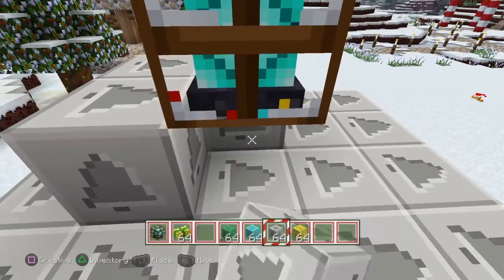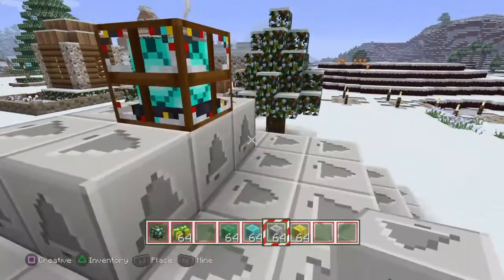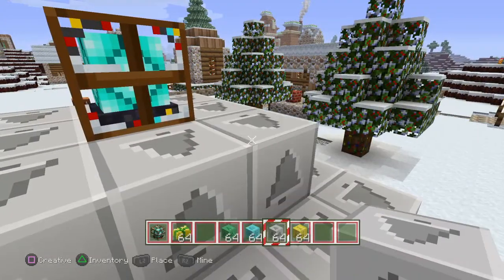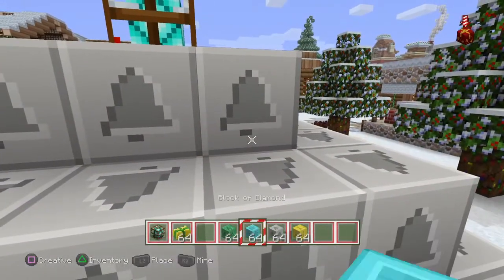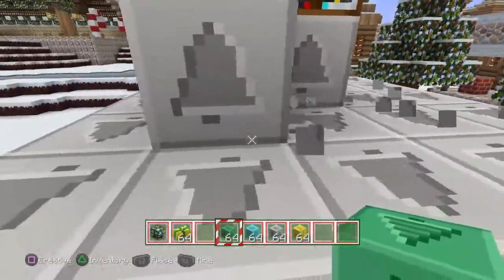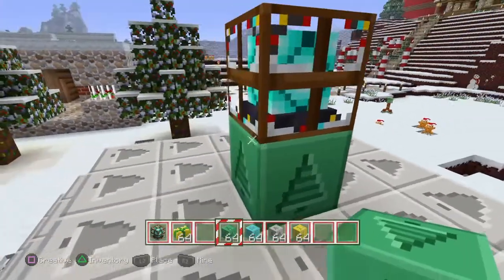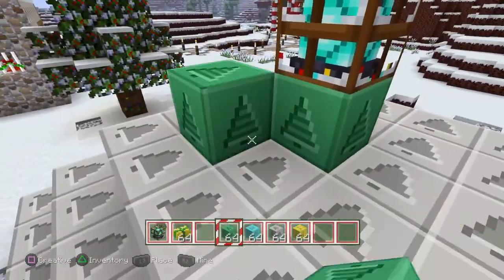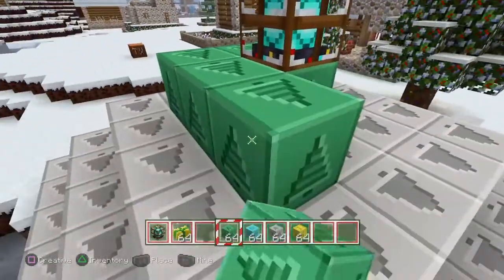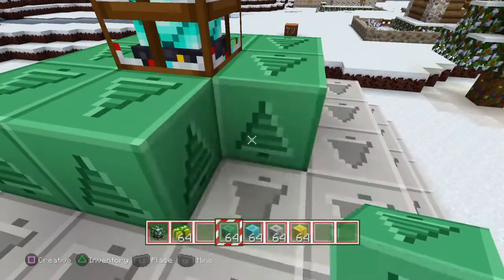So this is me just finishing off the last part of the iron pyramid. I was trying to test it out to see if I could do it completely out of iron, but it doesn't work. You have to have the top layer as either iron, emerald, diamond, or whatever, but it seems you have to have one layer of emerald. So once I get this layer on, you'll see the beam come out of the top again — like that.